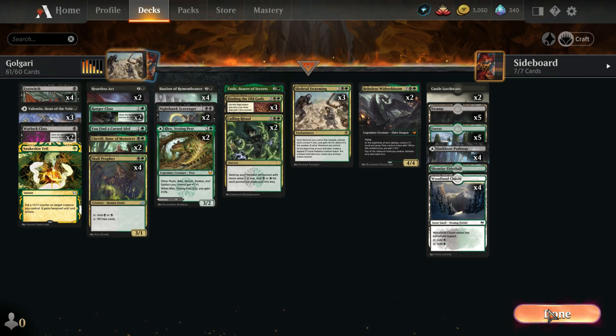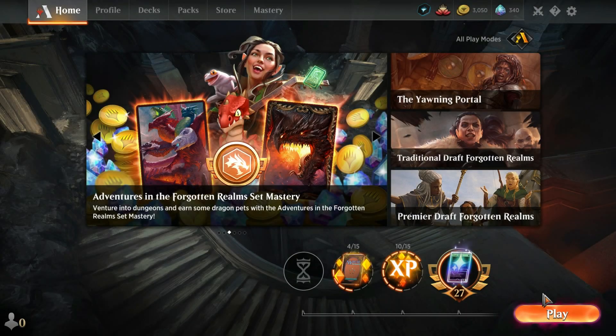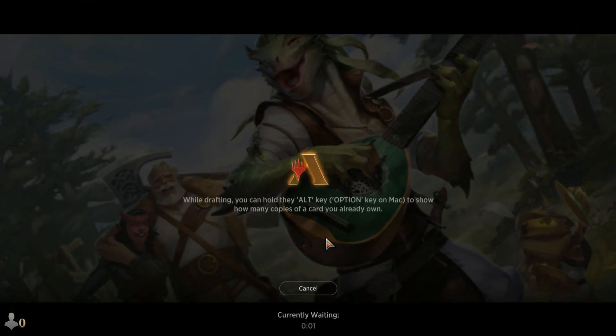Land base is pretty straightforward — we're running Golgari colors, so Golgari land base. But this is the deck. Let's hop in, let's play some games. It's a pretty fun deck.